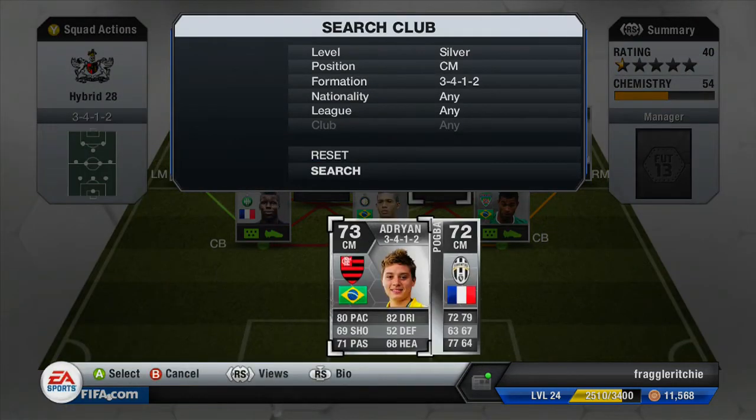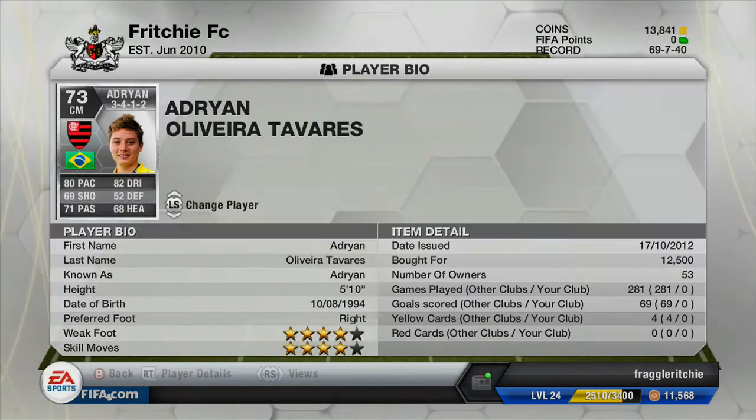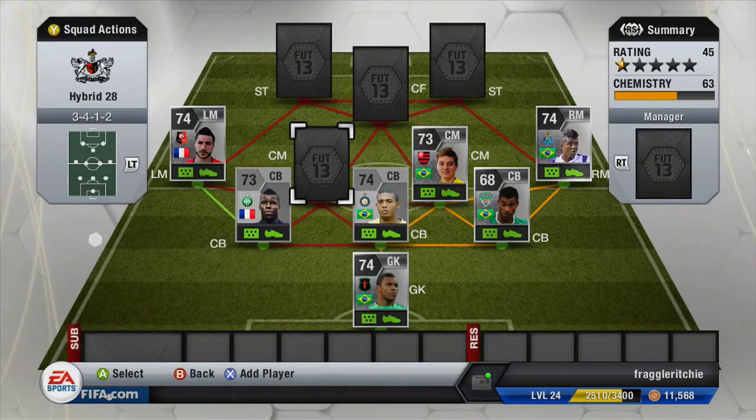Moving on to the central midfielders — the first player is Edelan, who plays for Flamengo in the Liga do Brasil. He cost me 12,500 coins. He's got 80 pace, 82 dribbling, 69 shooting and 71 passing, with four-star weak foot and four-star skill moves. He wasn't really played with much until a FIFA YouTuber called AirJapes kind of exposed him and showed he's actually a class player. He went up in price but has dropped quite a bit — he used to be around 25K. I definitely recommend picking him up.